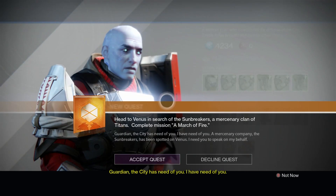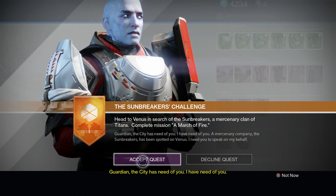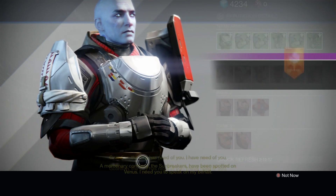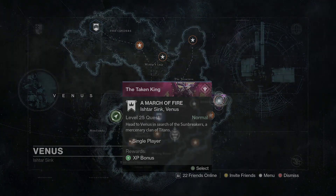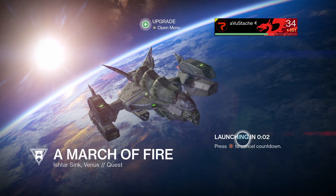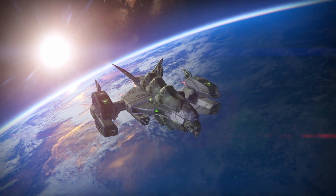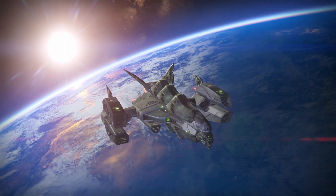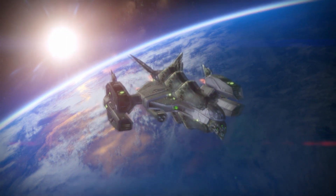Moving on to the Titan — it's the same process. Go to your Titan Vanguard and accept the quest 'The Sunbreakers Challenge.' Once you have accepted the quest, go into orbit and launch the mission on Venus called 'A March of Fire.' It's really simple — each one of these subclass missions is very easy. The boss is very simple to take out, and once you finish the mission you'll be launched into a testing zone.